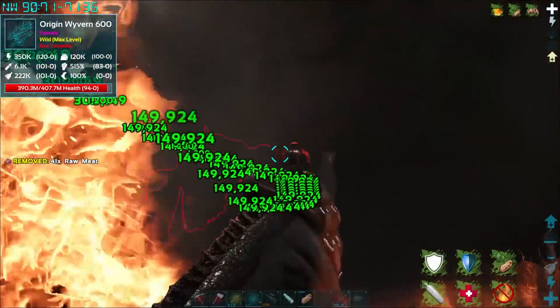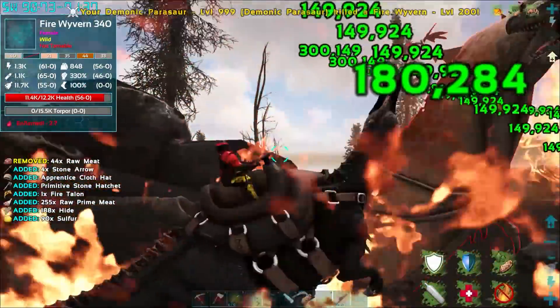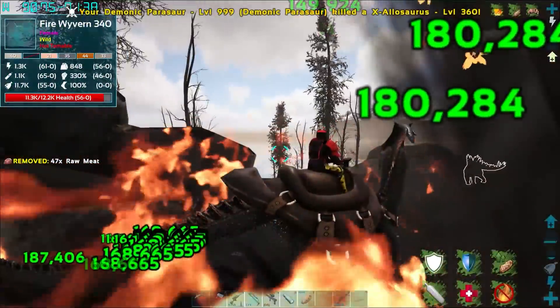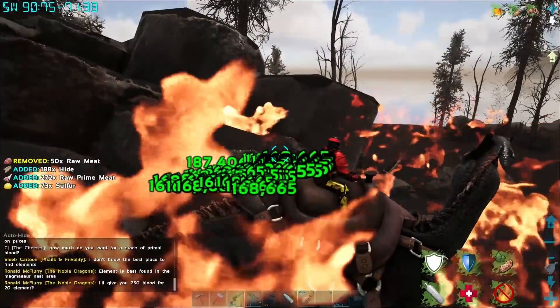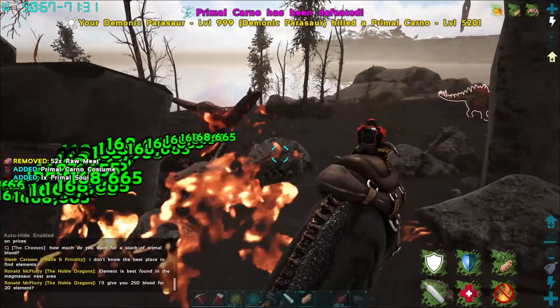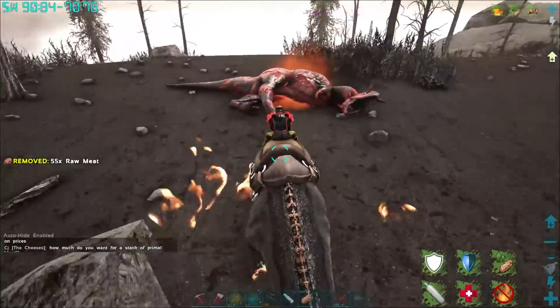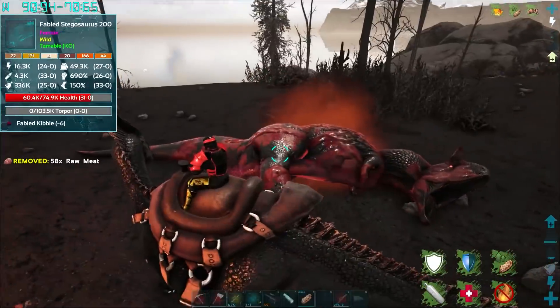This isn't really too tedious but we just have to kill it. We need its thingy. We're also going to buy some primal blood - 250 blood for 20 elements, we're gonna take that deal. Oh we killed a primal carno! I didn't even know this dude was here. Free bloods!